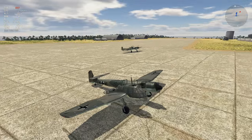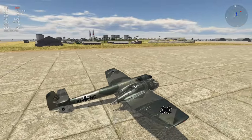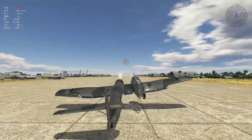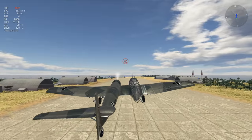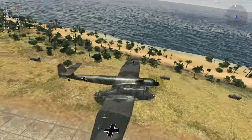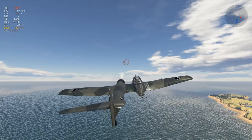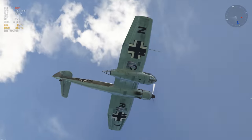Without further ado, let's bring this thing in the air and see what happens. Full power! Beautiful — it kind of reminds me of the Focke-Wulf 189 that's coming in later. Nice little bouncing right there. So we are flying, but it seems like I'm missing a right elevator. As you get faster, the plane should be able to balance out a lot of the factors happening at slower airspeeds. What a unique aircraft.